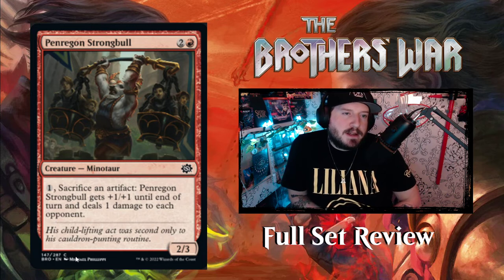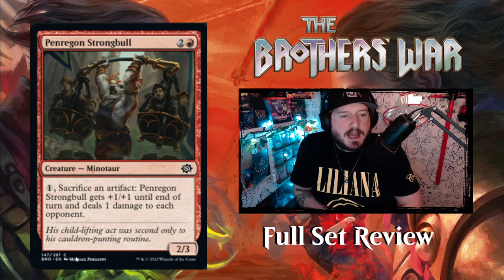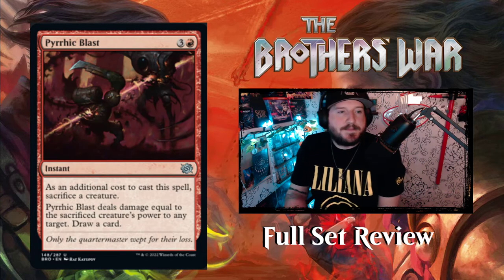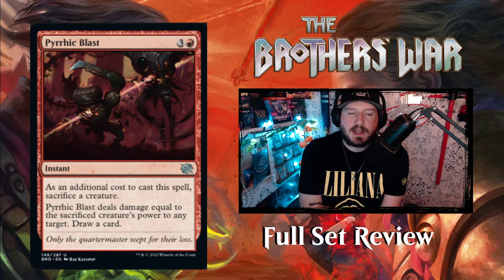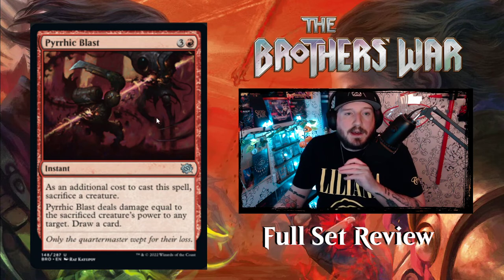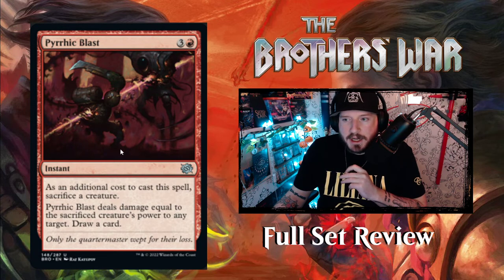Next up we have Penrigan Strongbow — two and a red for a 2/3 minotaur creature with an activated ability: pay one mana, sacrifice an artifact. Penrigan's Strongbow gets plus one, plus one until end of turn and deals one damage to each opponent. Nice — it has a little pinger when you sacrifice artifacts. Next up we have Pyric Blast — three and a red for an instant with an additional cost to cast: sacrifice a creature. Pyric Blast deals damage equal to the sacrificed creature's power to any target and you draw a card. That's pretty good. It is a little expensive, so you might pay four to deal two or one damage to something. But as long as you're controlling when and how that happens, you're going to come out on top.